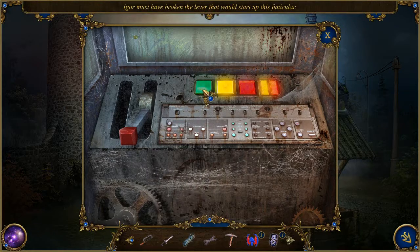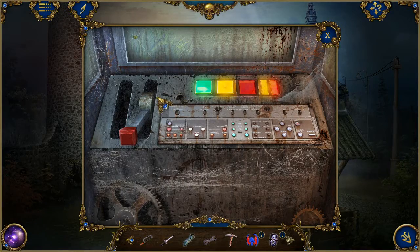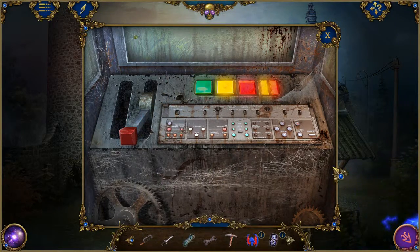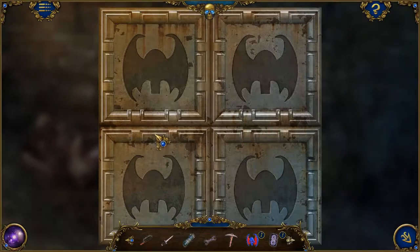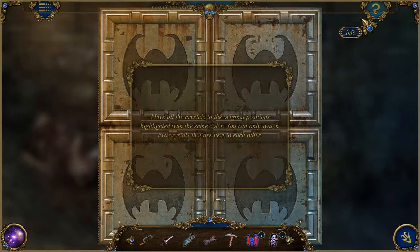You guys would be clever if that was my structure. Well you know what? Screw you Igor. This is a new area. Oh we have — we can still get all the parts.